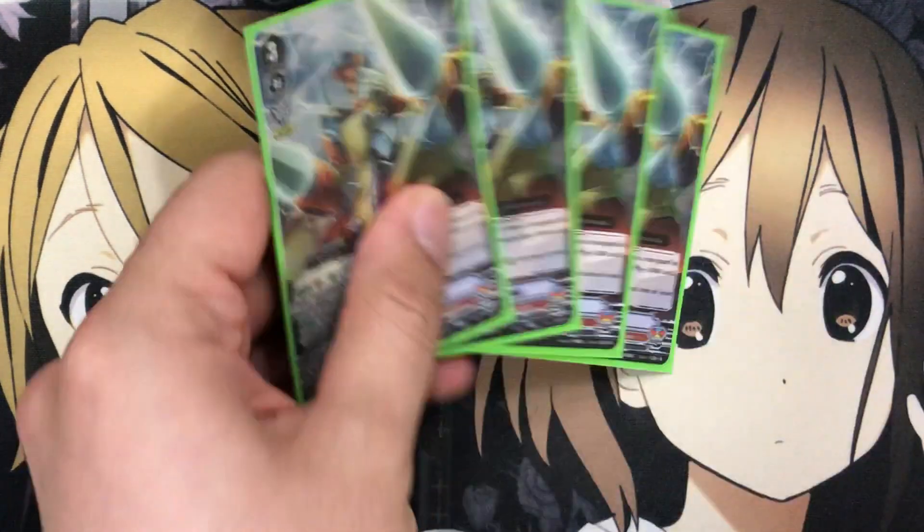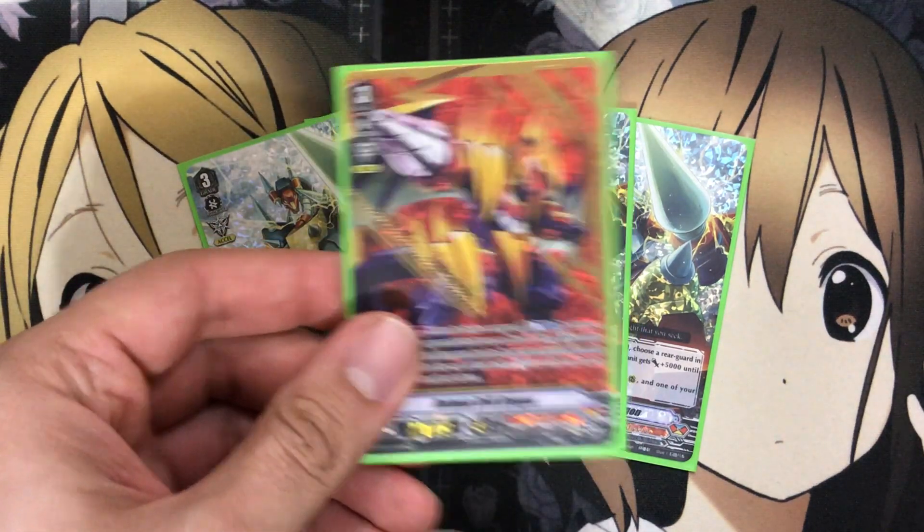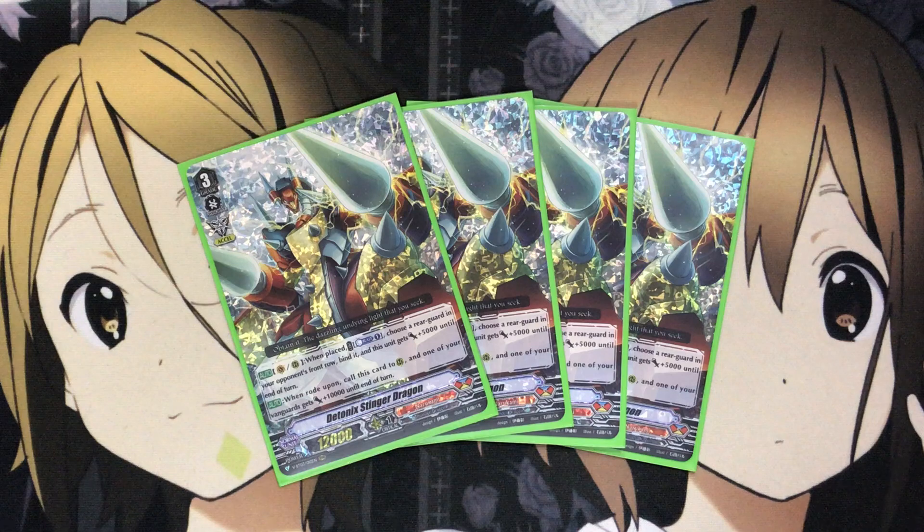I also run four Detonics Stinger Dragon. With this one, when placed, you Counter Blast one, choose a rearguard in your opponent's front row, bind it, and this unit gets plus 5,000 until end of turn. And when rode upon, call this card to rear, and one of your Vanguard's units gets plus 10,000 until end of turn. So it's kind of playing off of the fact that Stinger used to be a brake ride during limit break, but you also have that rearguard bind from the front row with additional plus power. Good backup for sure in comparison to Drill Dragon, just boosting this card up power-wise for your re-stand, and you can call it to rear so you have the Excel circle option with this card as well to get the numbers up when it attacks.